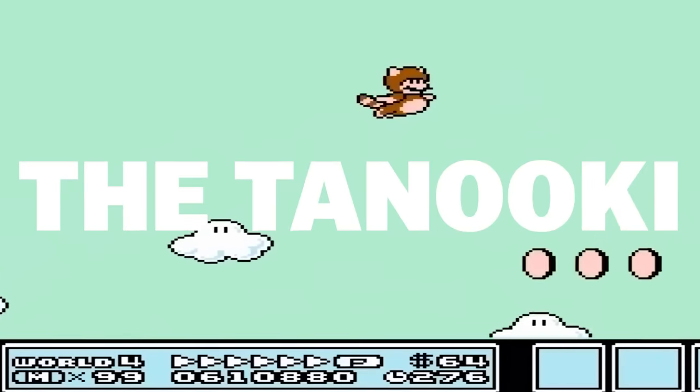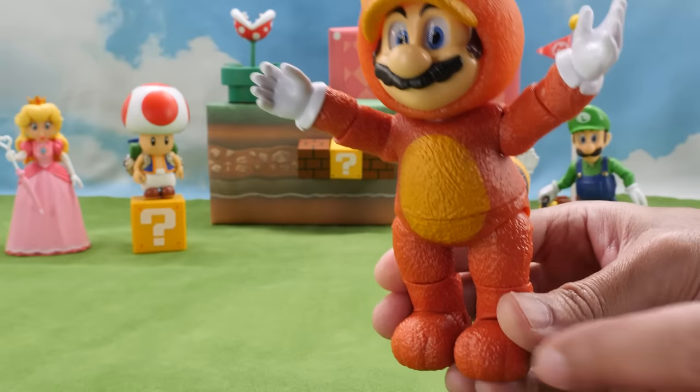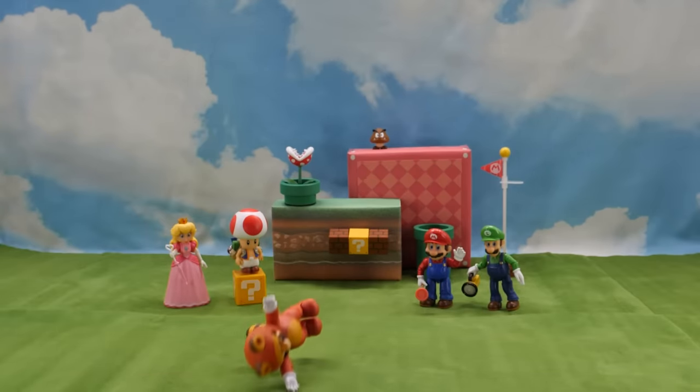In the games, the Tanooki power-up allows Mario to jump up and fly through the air. Do you guys really think he'll fly? Let's see — 3, 2, 1. Fly, Mario! Fly! Nope.